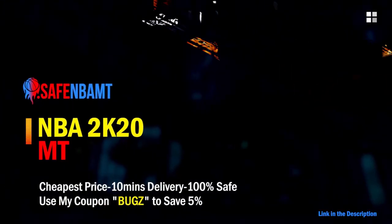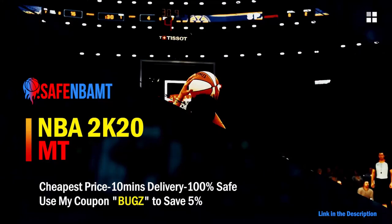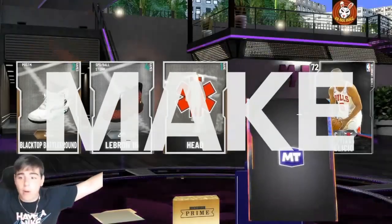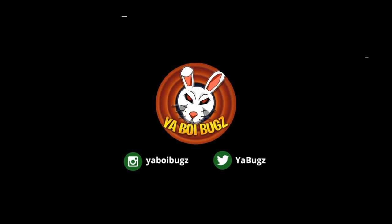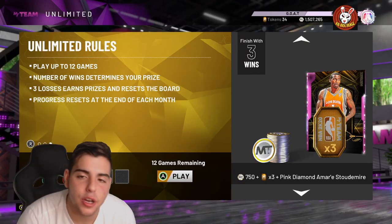If you want cheap, fast, and reliable NBA 2K20 MyTeam coins, head on over to nbasafe.com and use code 'bugs' for 5% off at checkout.